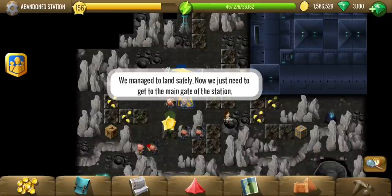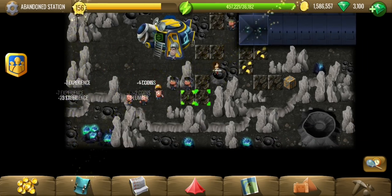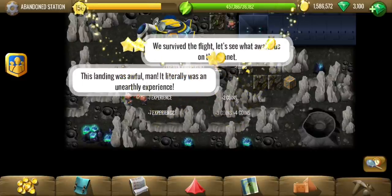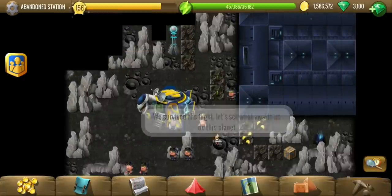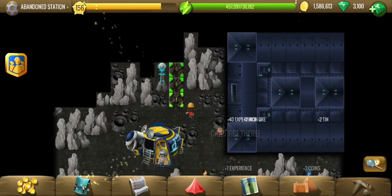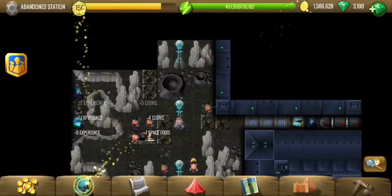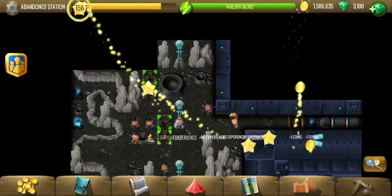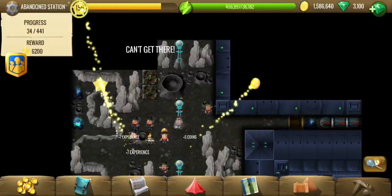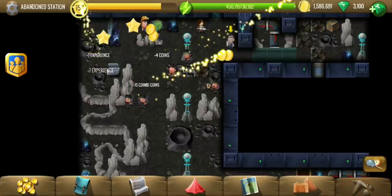Hey y'all, welcome to Abandoned Station, the second location of the Star Beast story. We have landed safely and are now looking for the colonists' station - those we are here to rescue. The landing wasn't too great but everybody is safe, and hopefully we'll be able to fly back. This one is average sized at 441 tiles and will cost over 6000 energy for a chip.